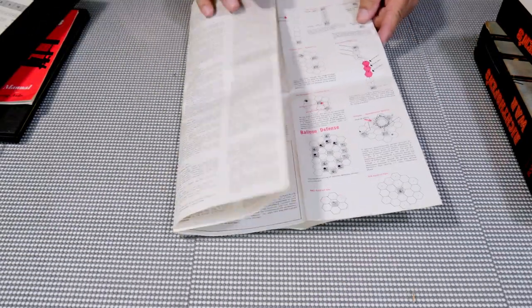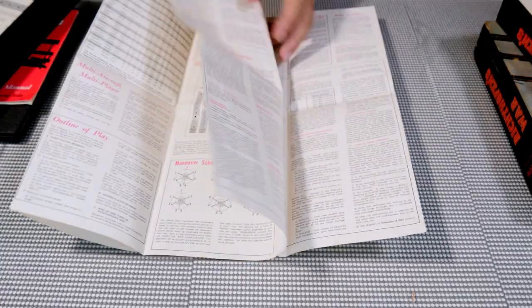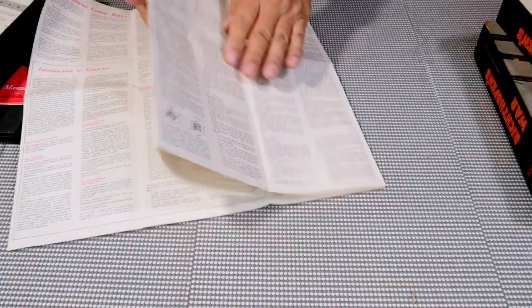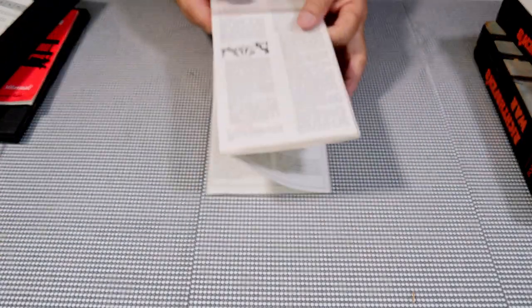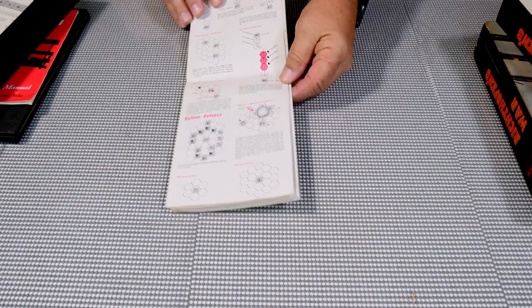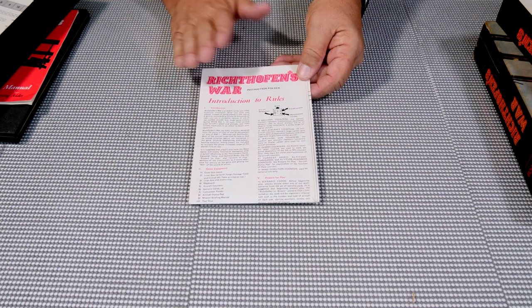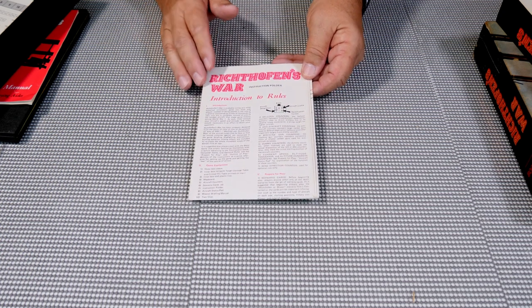These are your rules. I'm sure I won't put it back together correctly — yes, there's the front again. It was like old road maps: once you got them apart and tried to fold them back up, it was quite the thing. So here's our rule pamphlet.